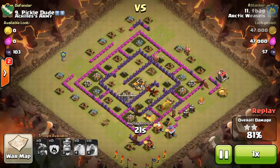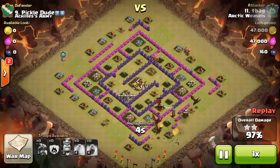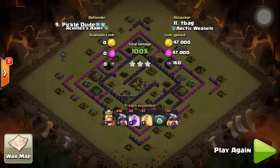The Archer Tower and the Tesla are the only two defenses left, but we still have four dragons at 82%. The Tesla is already down to 92% with four dragons alive — it's pretty much three stars at this point. Well done, Mr. tea bag from Arctic Weasels, for getting 100% on our base — an amazing raid from their 11th attacking our 9th.